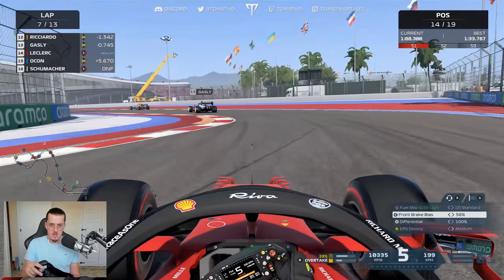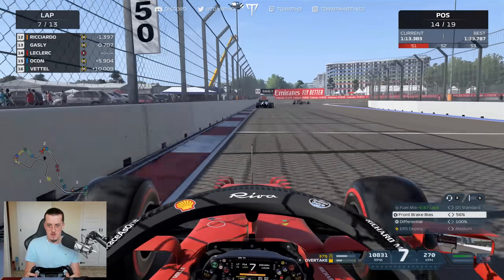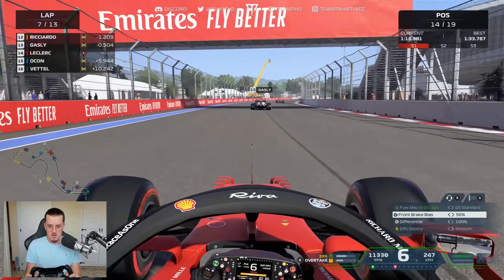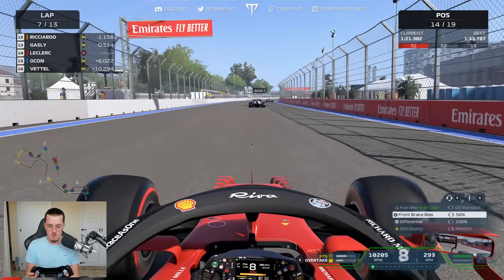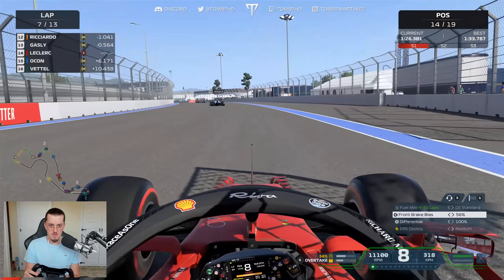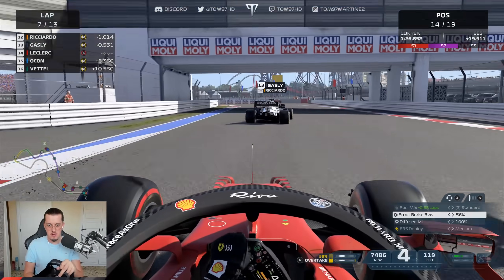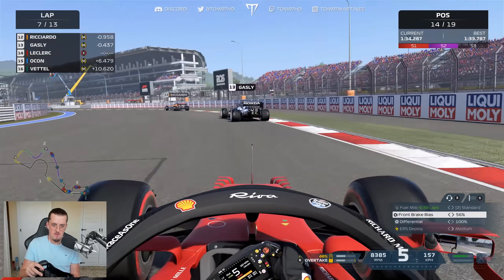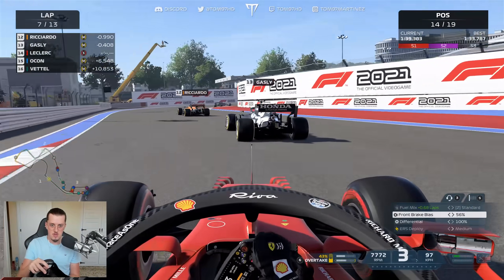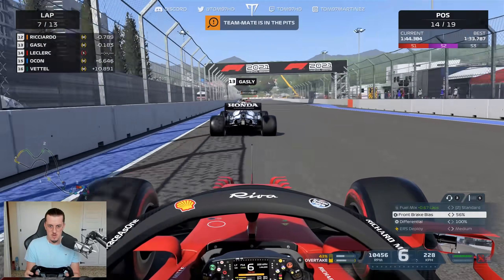It's Schumacher out of the race — doesn't really affect us too much. No virtual safety car, which I thought we might get. We're now closing in on Gasly, just within DRS range, which is perfect. Loads of grip on these fresh tyres. I'm trying not to drain too much battery — I already used a bit on the pit exit because of my limiter mistake. Let's try to do this organically and maybe get both Gasly and the car ahead.